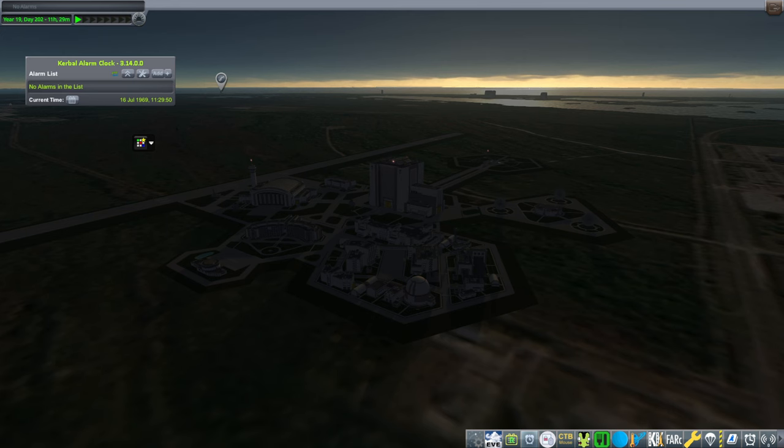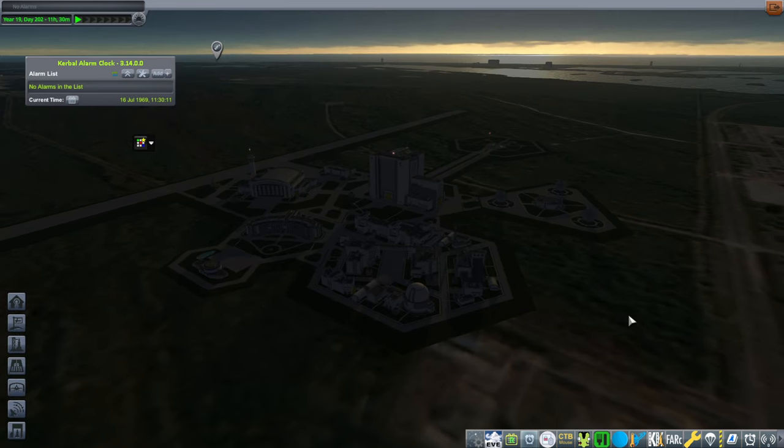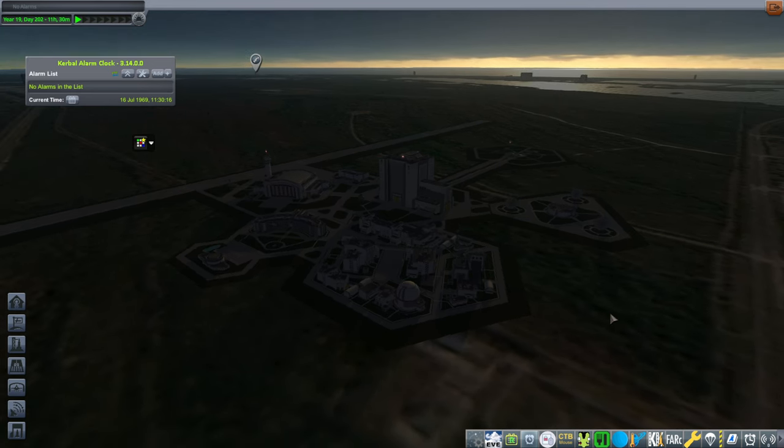Hello everyone and welcome to how to run the Apollo 11 mission in Kerbal Space Program 1.12 with Realism Overhaul, using the FASA and Katniss combination version of Apollo introduced in the previous video. We're going to use that craft file I gave to everyone. Hopefully you installed the mods in the way I described so that they actually work. I'm going to give you the launch script for the Saturn V so it actually makes orbit, because it can be a little bit dicey trying to get it to orbit — you have to be somewhat precise with it.